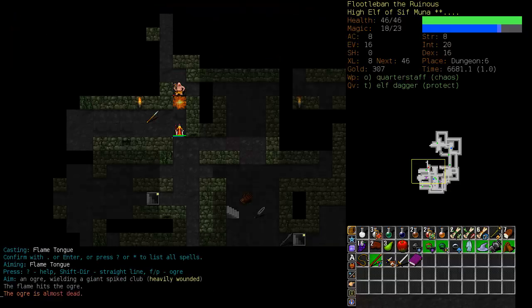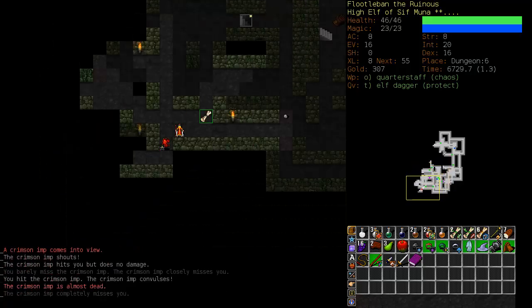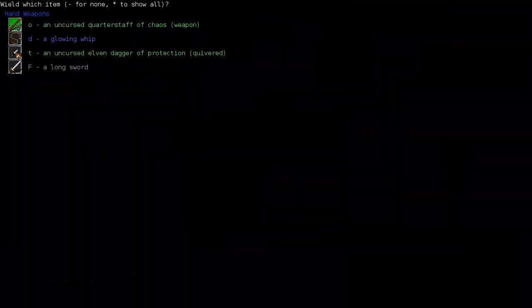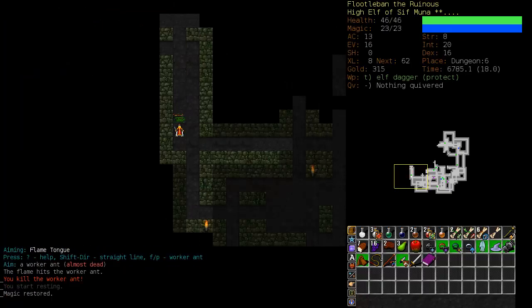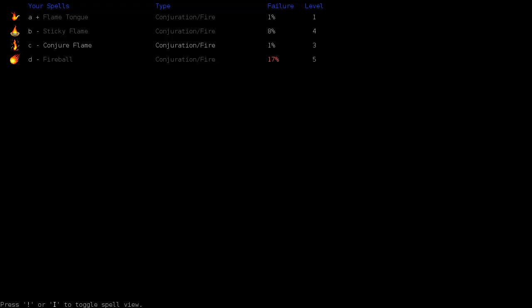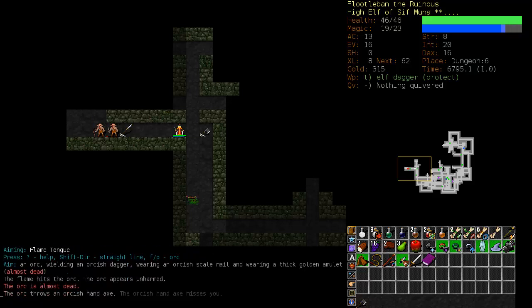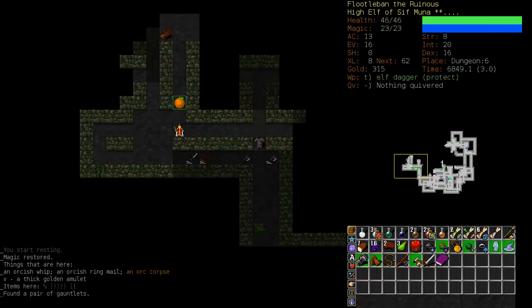We're going to conjure a flame to block this fellow off and take him out. Our spells are getting fairly powerful now and are able to take out ogres in three shots. I held down tab and killed the Crimson Imp. We'll wield the dagger of protection. Sticky Flame is at 8% — we're going to get Fireball up to less than 10% and then turn on one of our defensive skills. Flametongue's range has greatly increased now and it's becoming a very useful spell.